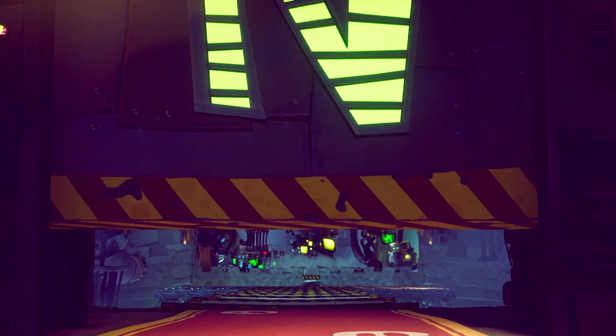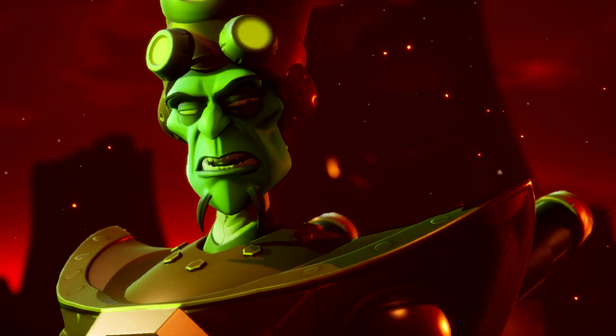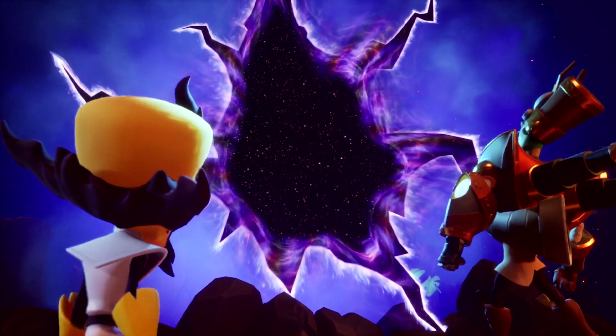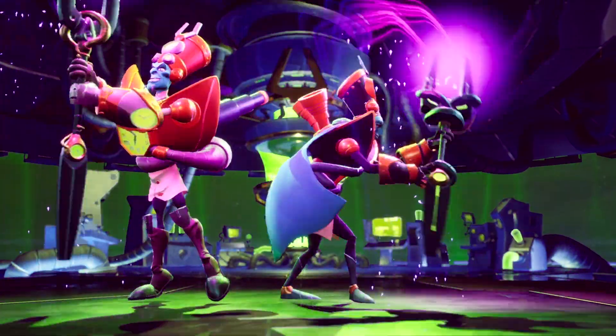Picking up where Crash Bandicoot Warped left off, in Crash Bandicoot 4: It's About Time, we find the evil masterminds Neo Cortex and Dr. Entropy escaping a once-inescapable interdimensional prison, leaving giant holes in the universe. What follows is a mind-bending adventure for Crash and his marsupial pals.